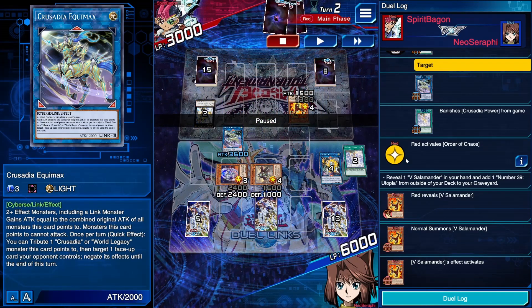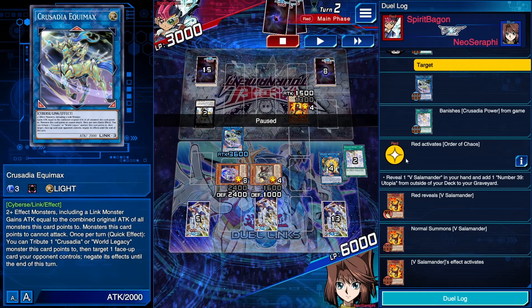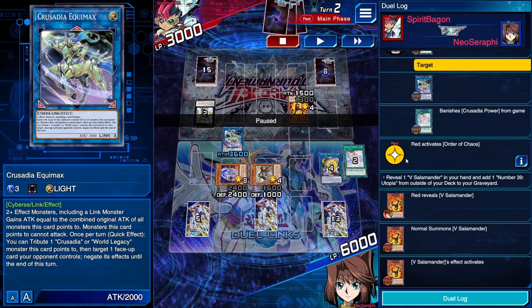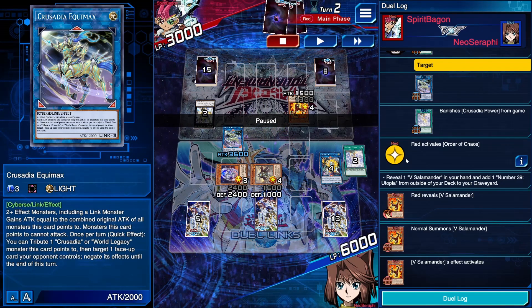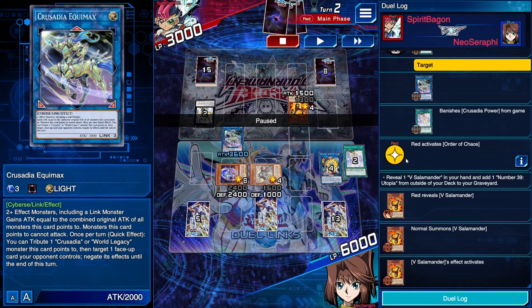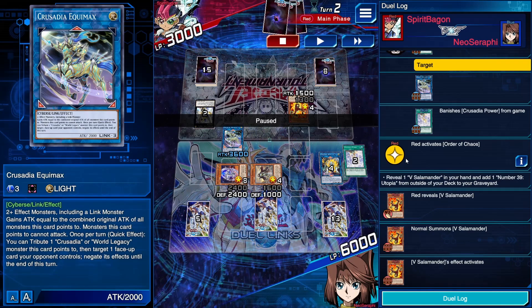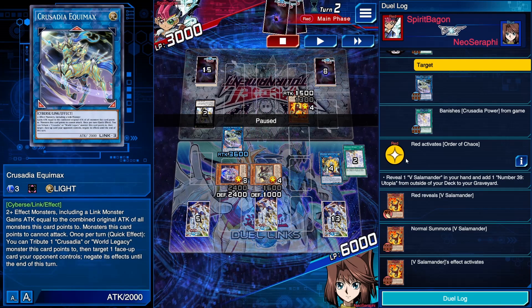Now I have a decision to make. I can negate the V Salamander effect to revive Utopia — that's definitely an option I considered. However, in my mind, this opponent's entire deck is built to play Utopia, and he has three cards left in hand — it's entirely possible one of them lets him summon Utopia anyway. Instead, what I need to hold my one negate for is the Rank Up Magic Limited Barian's Force that he's going to activate. As soon as he activates that card, I negate it and it's not coming back for the rest of the turn. So I decide to allow the V Salamander effect to go through.